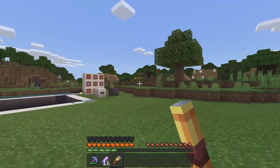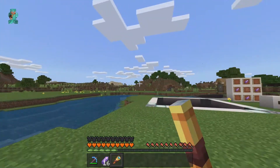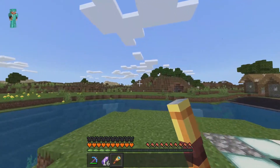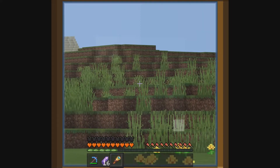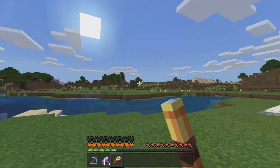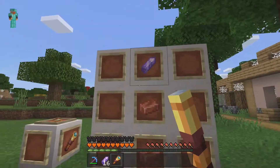On Bedrock Edition we currently do not have anything like that, so using the spyglass on Bedrock is kind of like Optifine. If I go ahead and use it, I am now zooming in and can see things from really far away. It's crafted using two copper ingots with the shard on top.